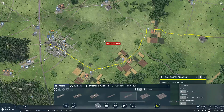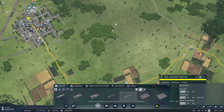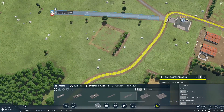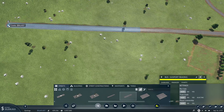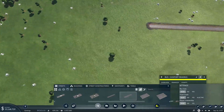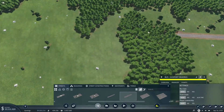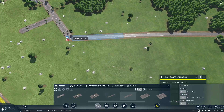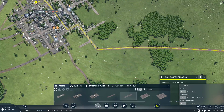Now we've got to finish the connection. I'm going to rotate the map and build across, probably from this connection to this connection. Start over here, start building across. I am going to run out of money so I'm going to pause. Keep going across. And there it is — you see that we've got the new connection for that road.